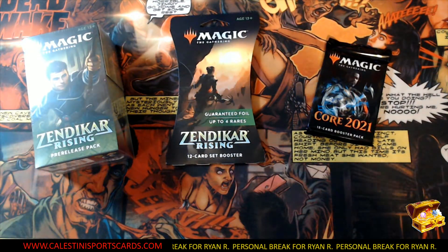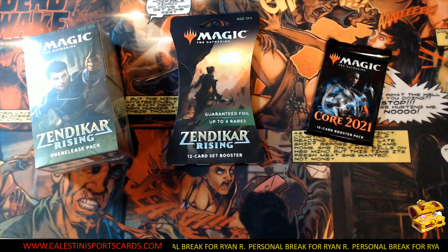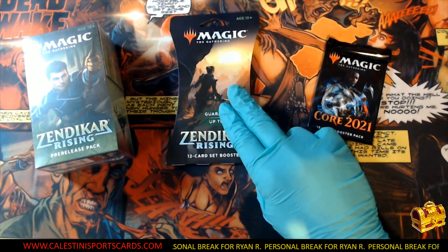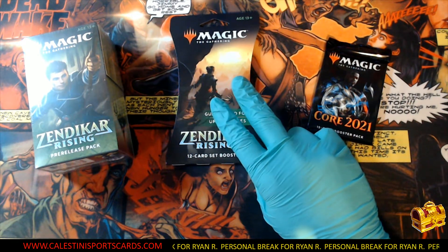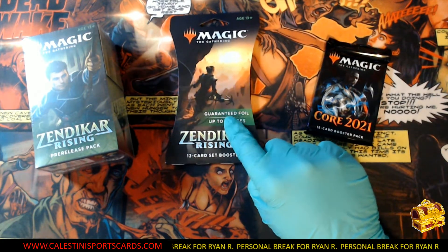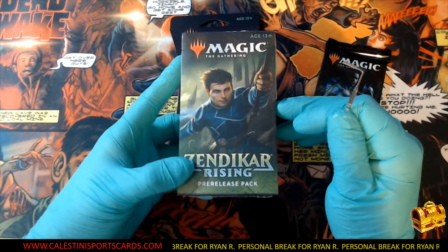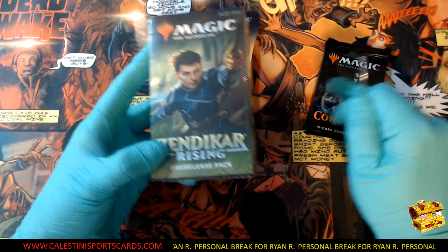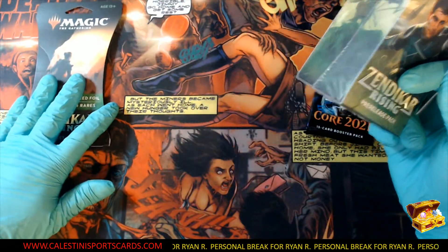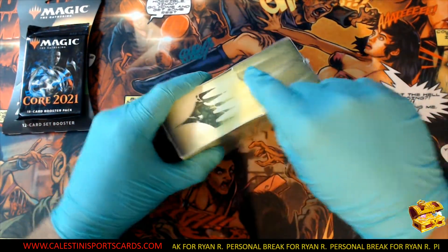Hey, what's up everybody, welcome back to calisinesportscards.com! We got a three box purchase here, a personal box break for Mr. Ryan R. We got a Core 21, we got the new Zendikar Rising — this is an awesome product. It has an art card, a full art baseline mix of commons and uncommons, guaranteed foils, a rare or mythic rare, and two wild cards. This is a Zendikar Rising pre-release pack, and it will have a box topper in here as well. We'll start with the Core 21, move into the Zendikar Rising, then go into the new one. Good luck to you Ryan, and thanks for shopping at calisinesportscards.com!